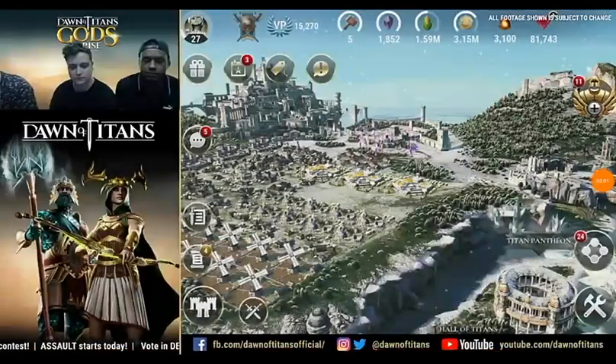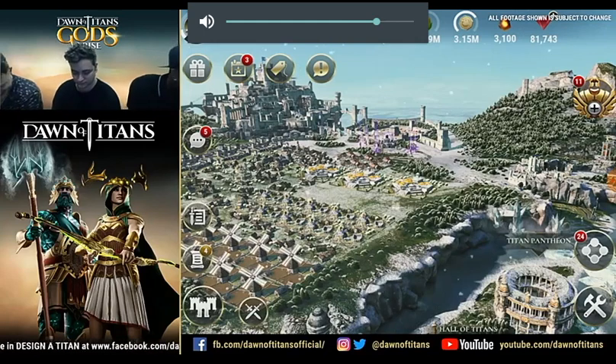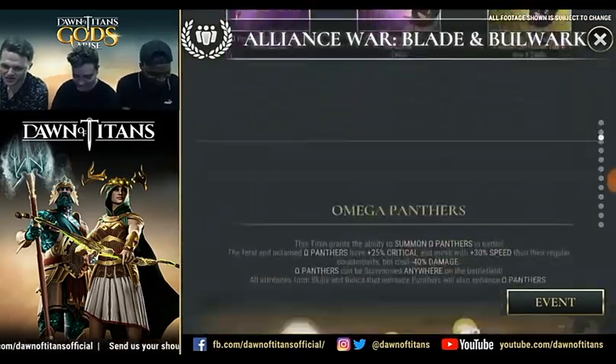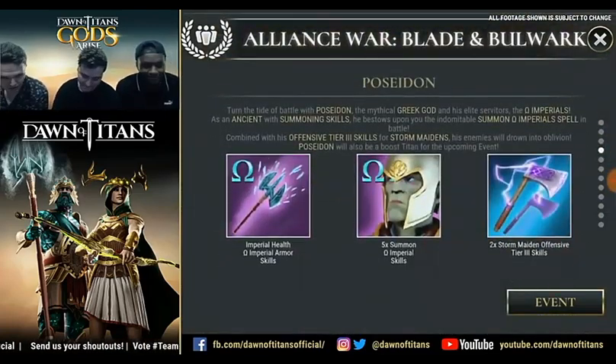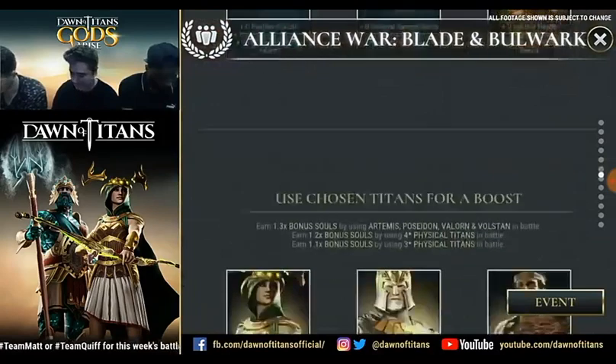What do you think? Bladed Bulwark - that's her. The way you say it to me, I love it, it gives me life. For the first titan you can win in the event, you choose between Volstan and Valorne, and the second titan is between Artemis and Poseidon.